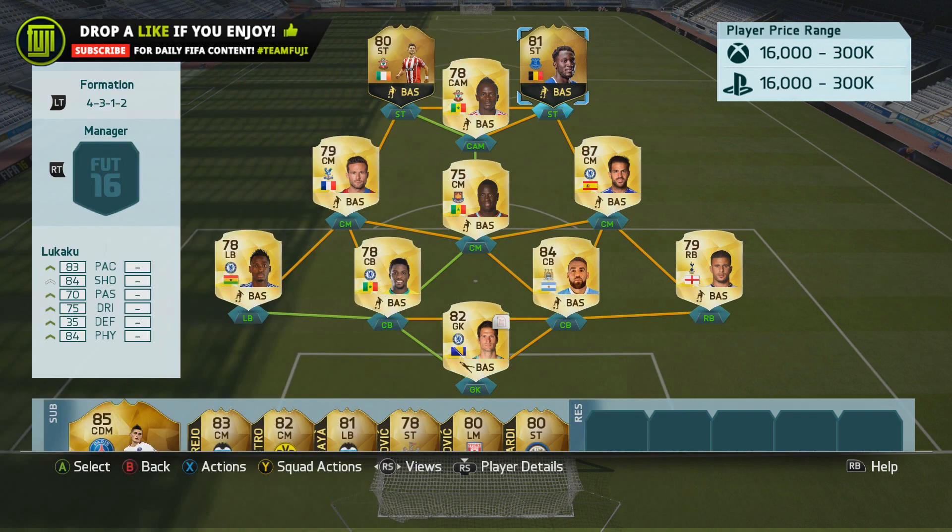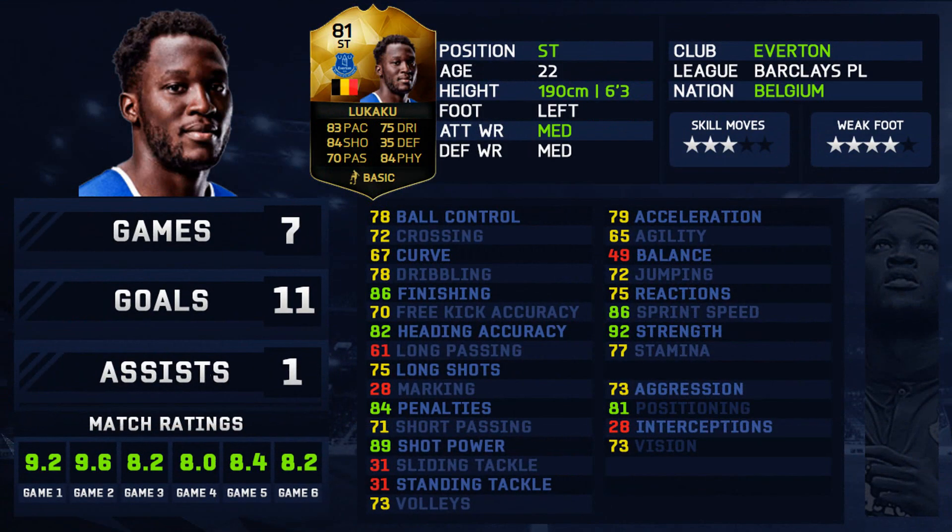I played Lukaku in a 4-3-1-2 formation with Shane Long up top alongside him, doing sort of a dual review, and it was working really well. If you've got some spare coins, definitely build this side if you're in the market for a BPL team — it was amazing and really well balanced. His inform card stats: 83 pace, which is pretty quick for a guy standing six foot three, 84 shooting, 70 passing, 75 dribbling, 35 defending, and 84 physical.